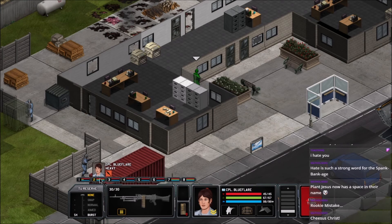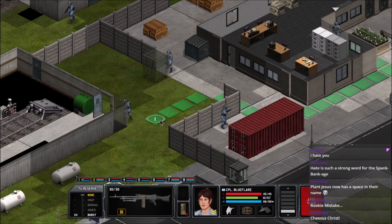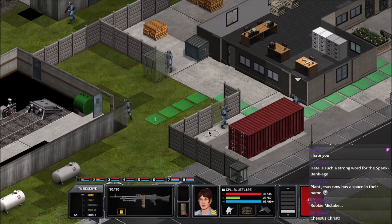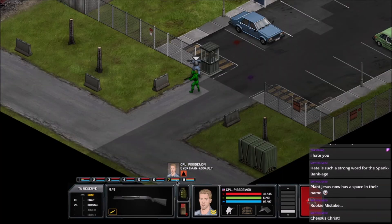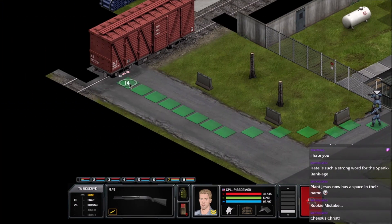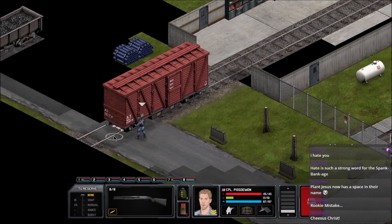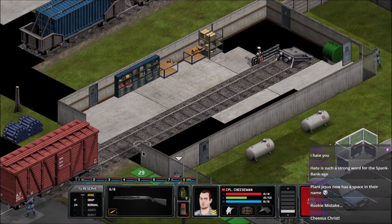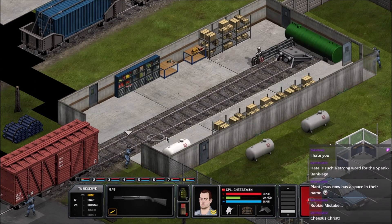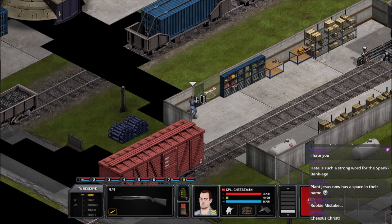Is that everyone? Blue Flare with that machine gun — yeah, get that machine gun over here, we want the firepower. Piss Demon and Cheese are hanging out down here somewhere. Keep an eye out that way. All clear! And there's where we're heading to — that UFO.